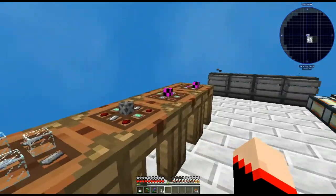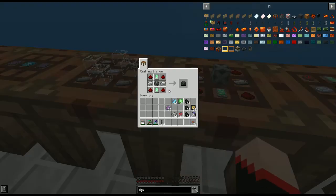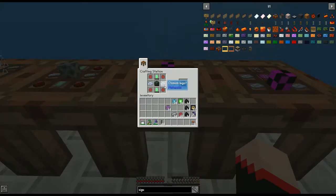Next, we need to build the wind turbines. For the steel casing, put osmium ingots in the middle and all four corners, steel ingots in the four corners, and glass in the cross pattern. Then take the steel casing with energy tablets — covered in a previous video — and four redstone on the outside, and that gives us our basic energy cube.